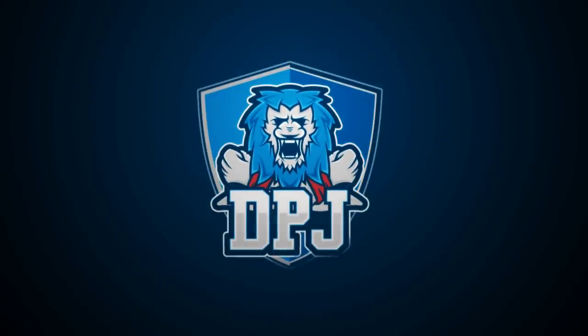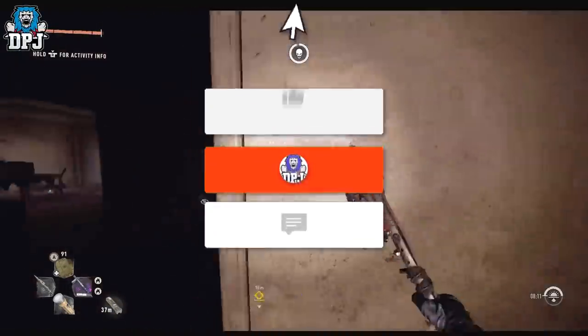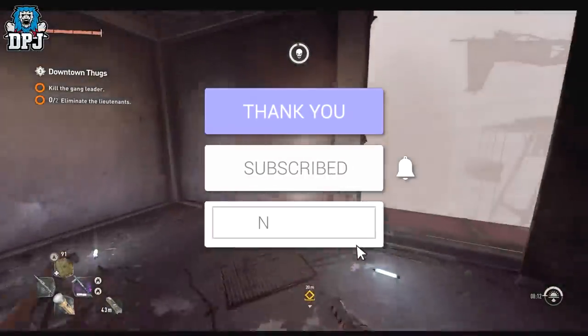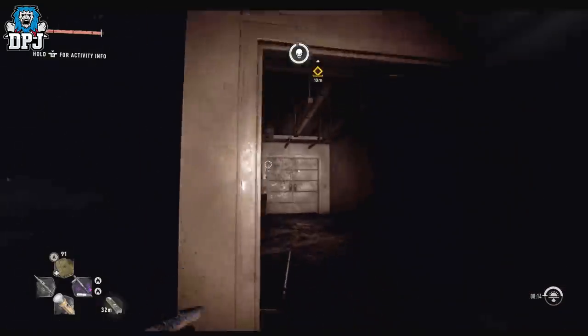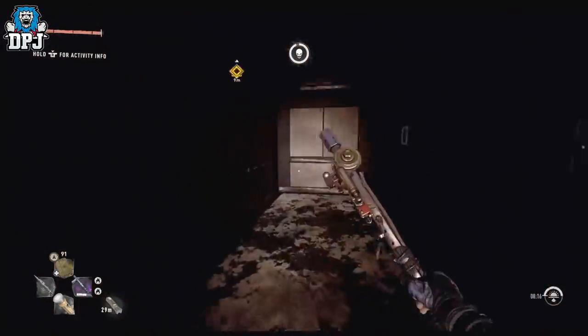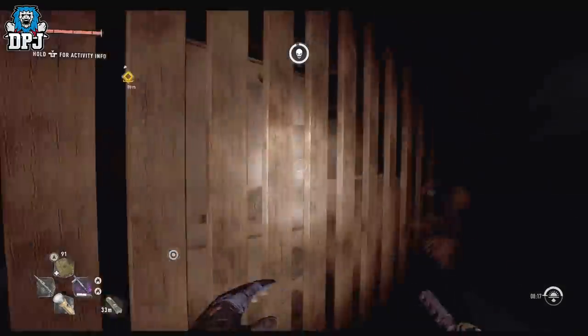Today I bring you five amazing glitches and exploits from the world of Dying Light 2. My name is DPJ and if you enjoy the video, leaving a like really helps out and if you want to see more, be sure to subscribe. I've posted previous compilations of exploits and glitches from last week — these are new exploits and new glitches, but if you want to see last week's, you'll find them linked in the video description.